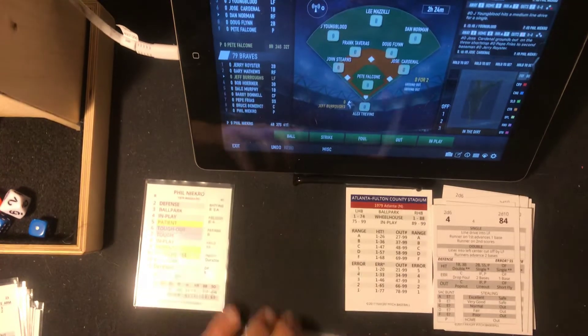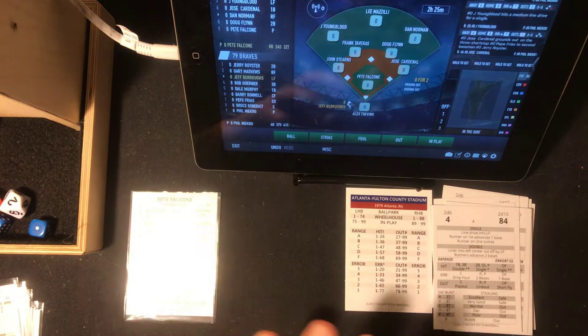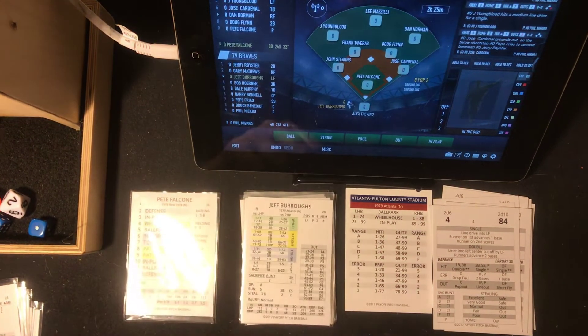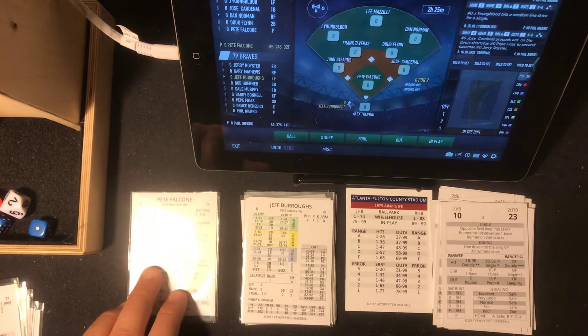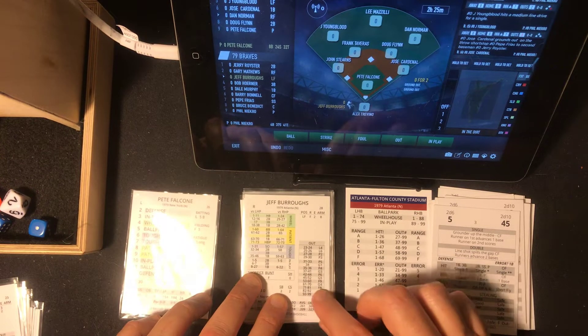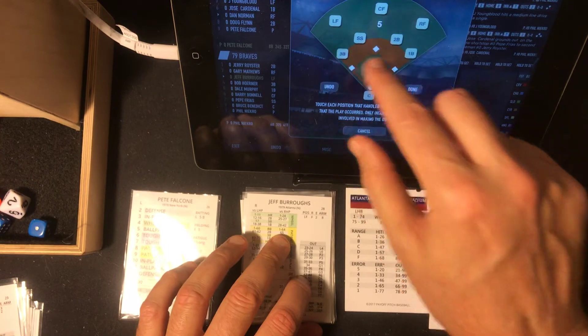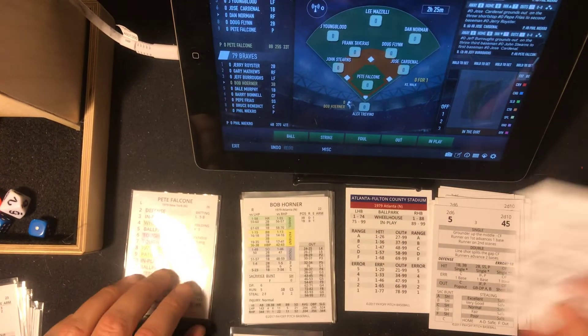No score here, we go to the bottom of the seventh. Pete Falcone versus Phil Necro. Jeff Burrows the batter — that's a 10, in play. In play 45 — it's going to be an out, grounded to third. Stearns guns it and throws out Burrows.